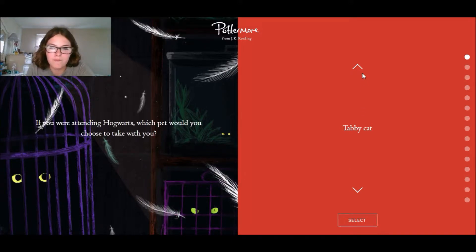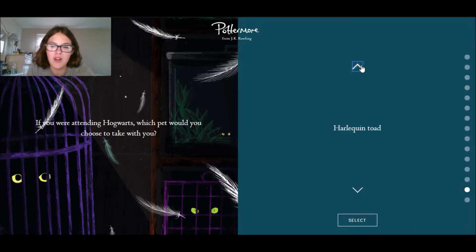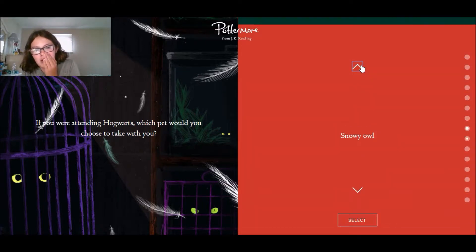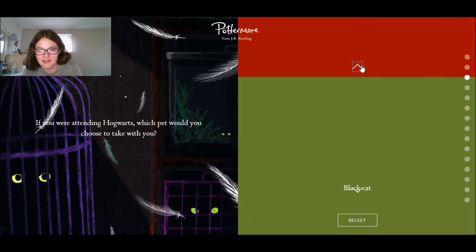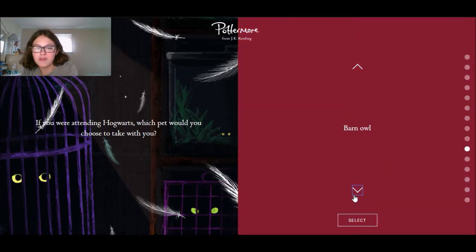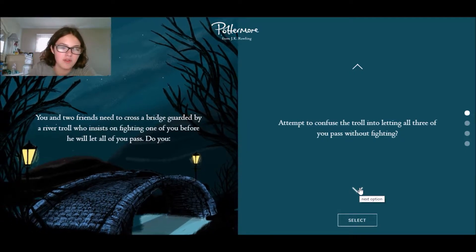Like if you were attending Hogwarts - which pet would you choose to take with you? Tabby cat, three-toed tree toad - try and say that five times fast - or the natterjack toad, common toad, barn owl, snowy owl. I'm probably gonna have to go with an owl. Screech owl - that is annoying. Tawny owl, white cat, black cat, ginger cat, siamese cat, tabby cat. I'm probably gonna go with a barn owl - barn owls are cool and they're actually kind of adorable, have you seen their faces?